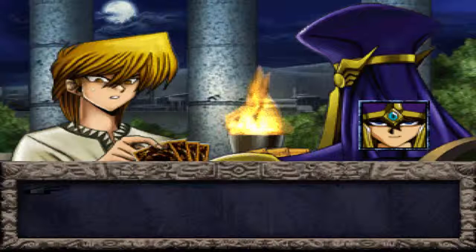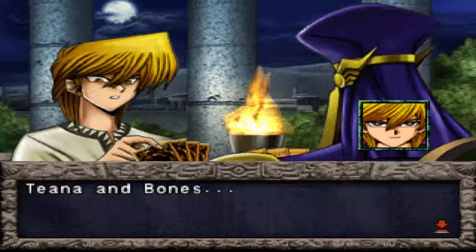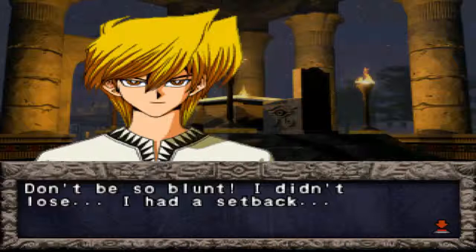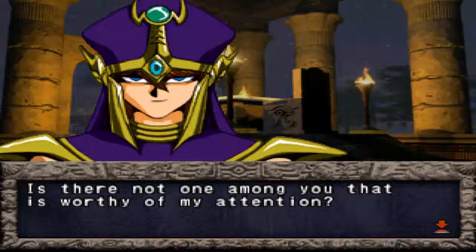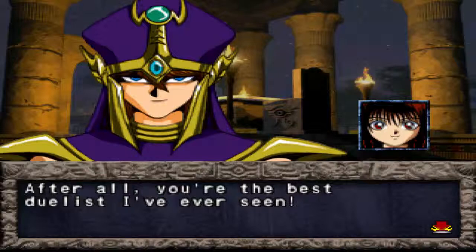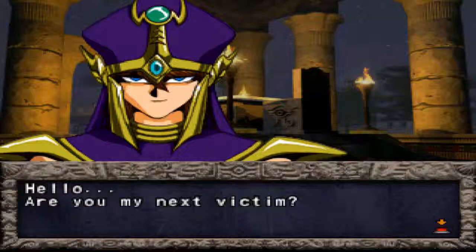Forgive my choice of words. You are mildly entertaining. Hey, Jono! Oh, her name is Tina — or Tina, I'm not sure how that's pronounced. What's going on? What do you think? Ain't it obvious? You lost? Don't be so full. I didn't lose. I had a setback. I grow weary of this insect. Is there not one among you that is worthy of my attention? Man, the nerve of this guy. They don't speak like they're in ancient Egypt — I'm just gonna point that out right there.